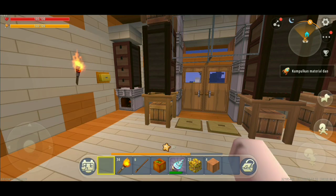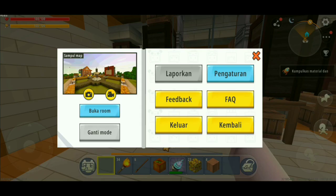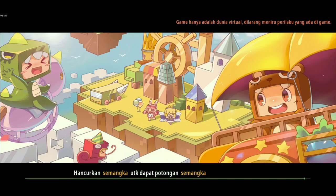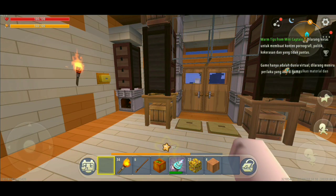Di sini udah hilang kan? Itu belum selesai, teman-teman, masih bisa sekali lagi. Kan tadi ada dua ya, berarti dua kali dalam sehari. Kita masuk lagi ke map-nya. Kalian keluar, langsung masuk lagi.